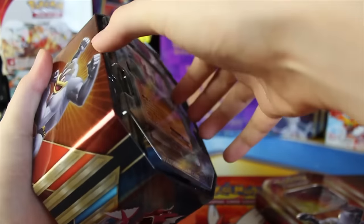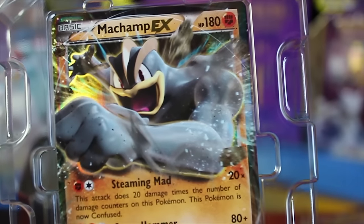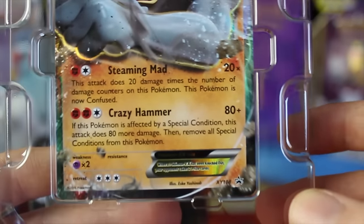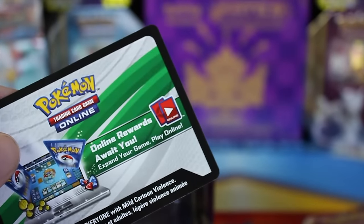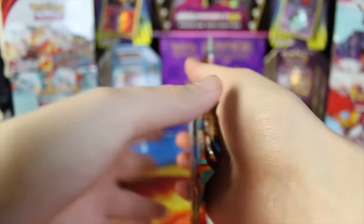We'll set the plastic right there and pop this lid off. I'm just going to take a quick glance at the EX right here — since we've already got this tin, we've already seen this Machamp EX, but still a really cool card. Awesome to have a second one of him. Here's the code card, which I will not lose this time.